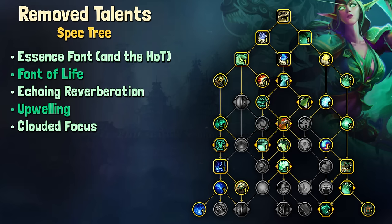Moving on to our spec tree. Given the obscene number of changes that Mistweaver has received in Dragonflight, it really shouldn't be surprising that we're getting only a few changes to the spec tree. The following talents have been removed: Essence Font, as well as the HoT left behind by Jadefire Stomp, and Font of Life.